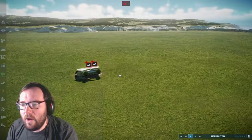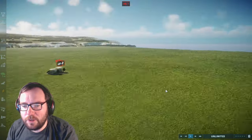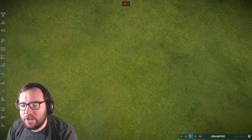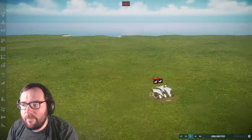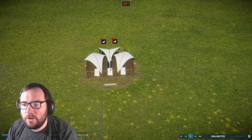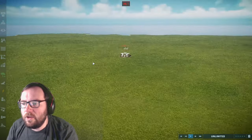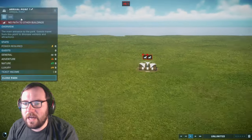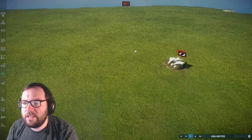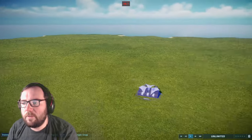Welcome back to a long overdue episode of Jurassic World Evolution 2. We are doing another sanctuary park, and this time you guys get to decide what dinosaurs we throw in. We've got 10 species picked by Dino Sasha - you can use aquatics and pterosaurs too.